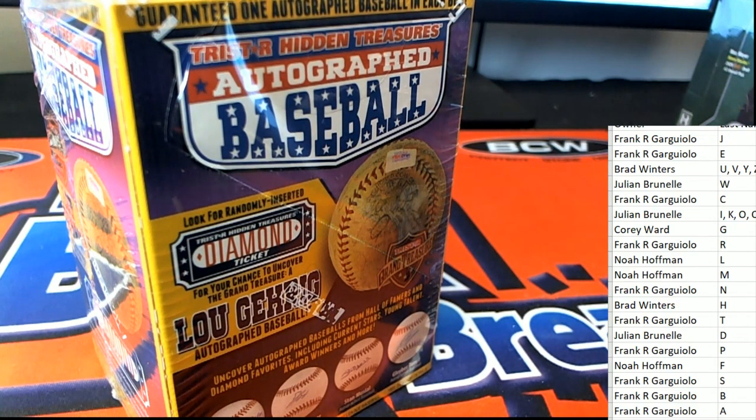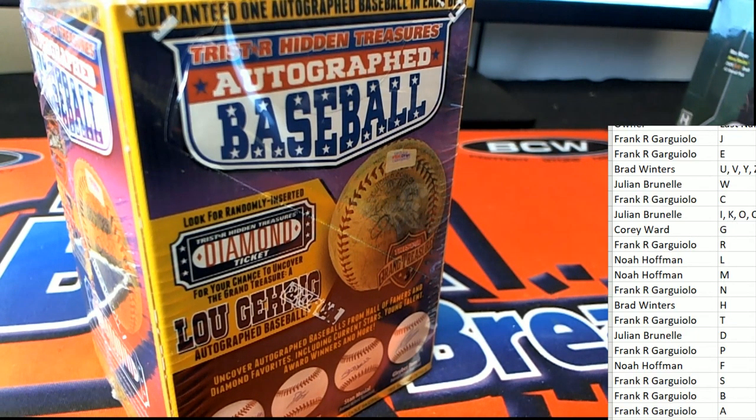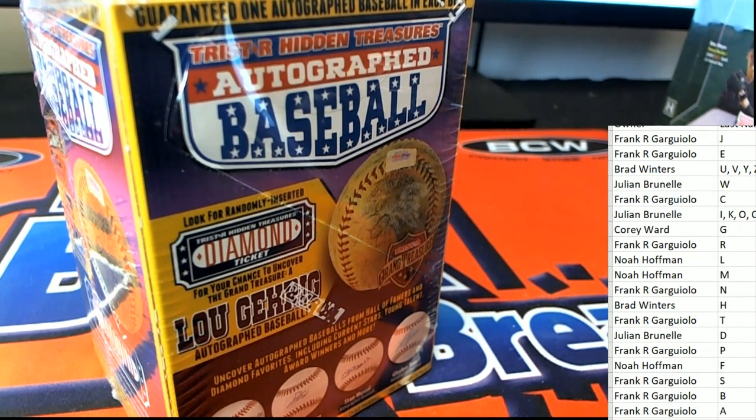Just pause for a moment here — any trade possibilities? Anyone trading? In case you can't see from your keyboard, Frank is offering all of his spots for the letter G. That's quite an offer because Frank has so many spots in the rip. You could move out of the letter G spot, but you never know — it could be a Gehrig in there, so it is quite interesting.